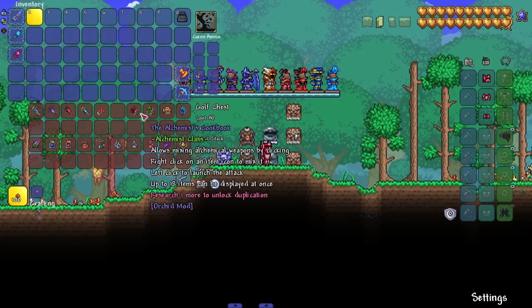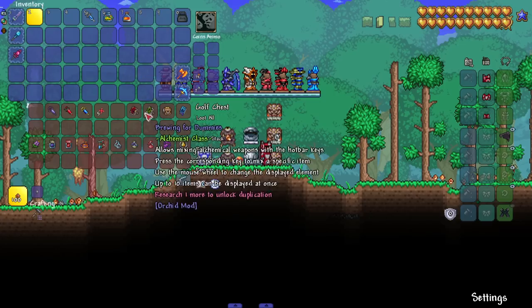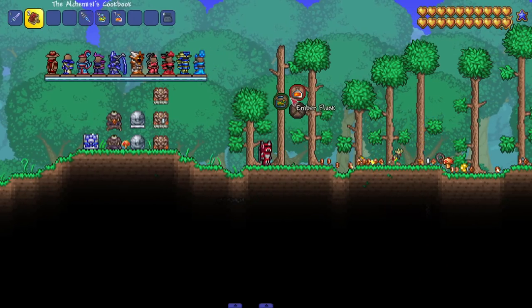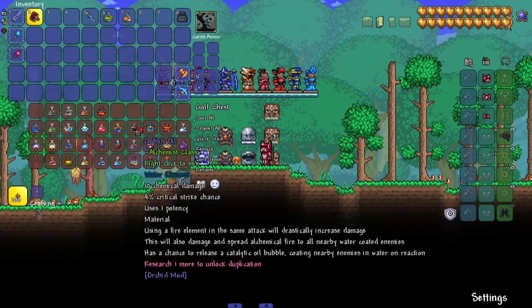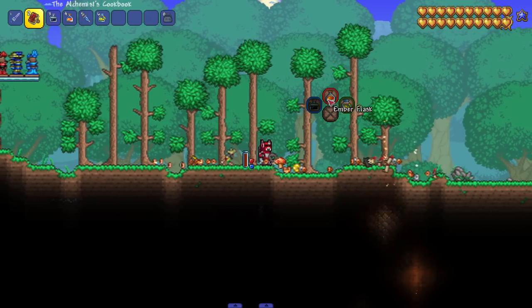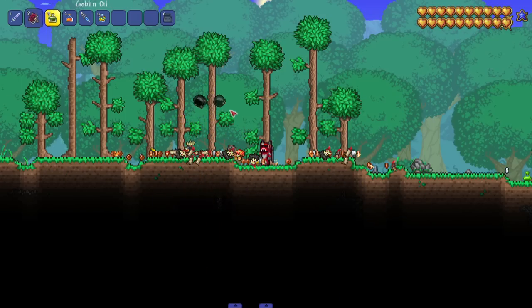Before mixing randomly, I'll grab the Alchemist Cookbook — this makes life much easier. Instead of switching between bottles manually, you right click and mix things together right from one interface, then throw it out. Let me grab a bunch of mixtures. I'll try combining goblin oil with ember — that sounds like it'd create a massive explosion or fire. Okay, not as massive as I thought, but you get the idea. I'm becoming Walter White, mixing things up in the kitchen to see what we make.